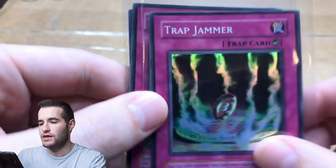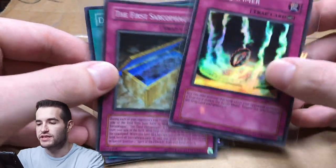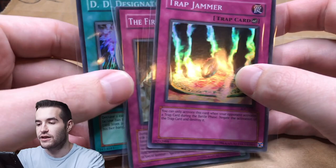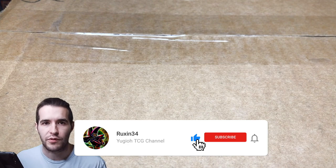The giveaway for this video is a Trap Jammer from IOC, the first Sarcophagus from Ancient Sanctuary, and DD Designator. Those are the three cards for the giveaway. All you have to do is like this video, be subscribed, and let me know your favorite item from the mystery box.